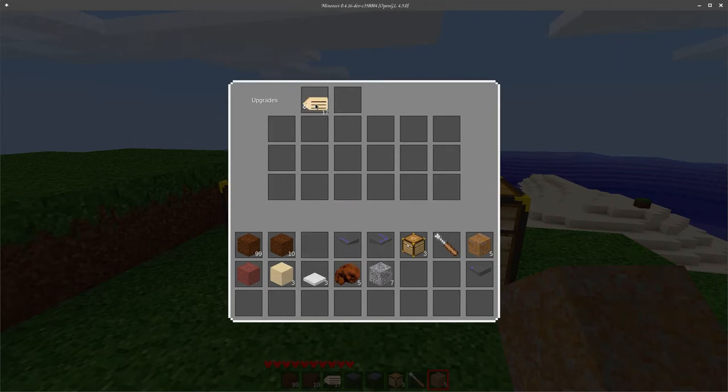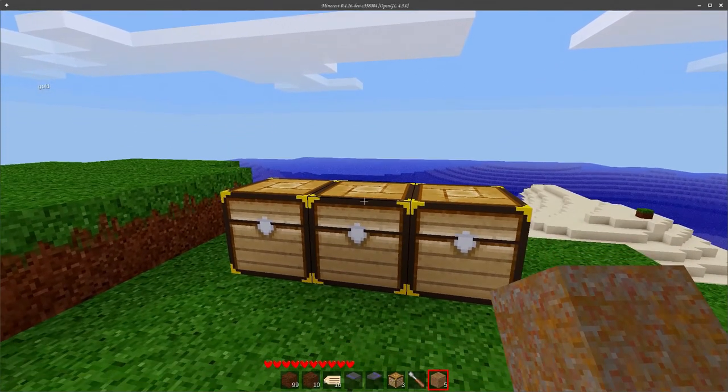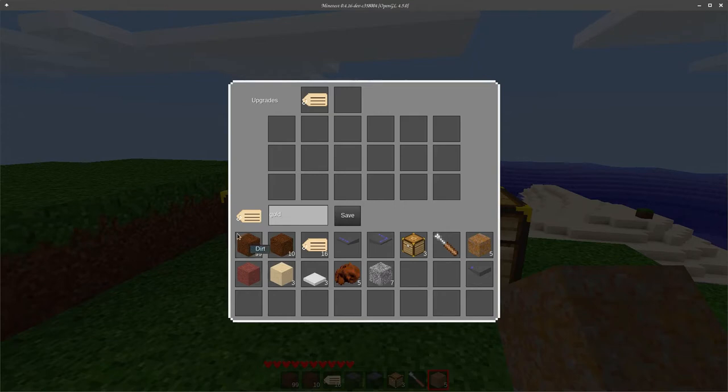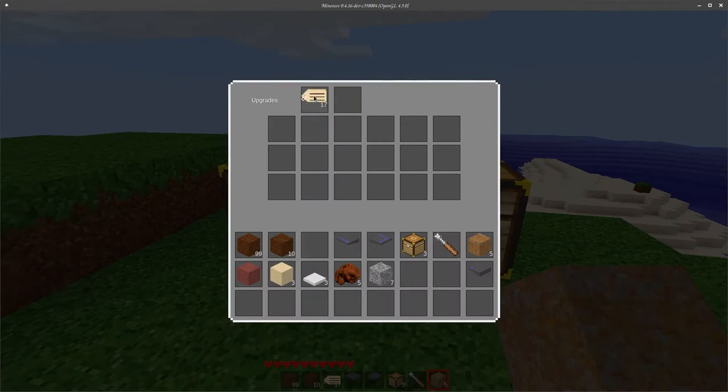So with a paper label, we put it up there. Instantly we get our labeling slot, so we can go ahead and type a name like 'gold,' and hit enter to save that. We now have the info text that says 'gold' in the upper left, and when we right-click on it, it says 'gold' here. If we pull this label out, we lose the field there and also lose the info text on the chest. And if we put a new label in, it defaults to blank.